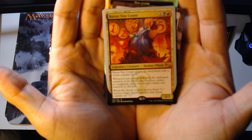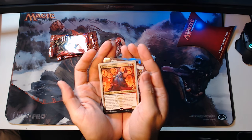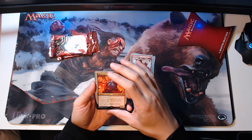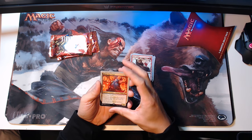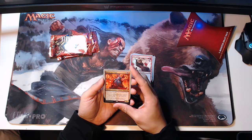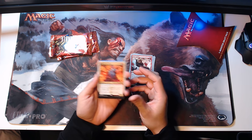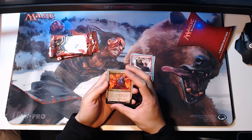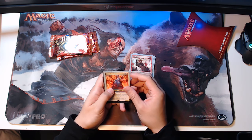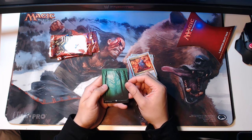Baron Von Count enters the battlefield with a doom counter on five. Whenever you cast a spell with the indicated numeral in its mana cost, textbox, power, or toughness, move the doom counter one numeral to the left. When the doom counter moves from one, destroy target player and put that doom counter on five. So this makes you do a little bit of counting and make sure you do your upkeep. We also have a full art forest — unfortunately it's not a foil, but that's okay.